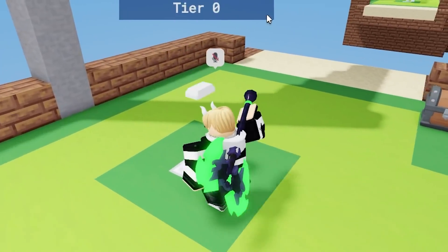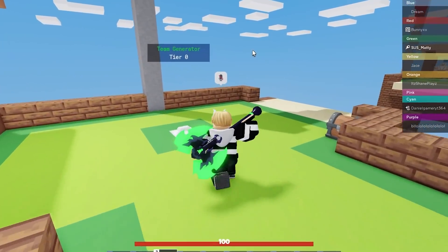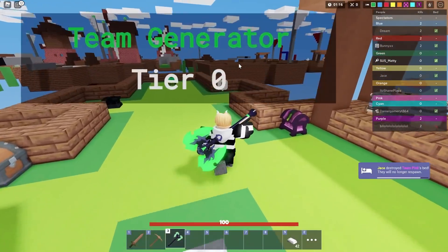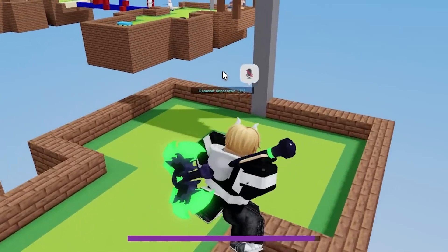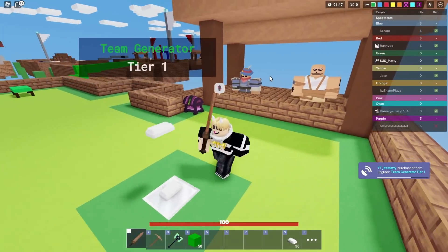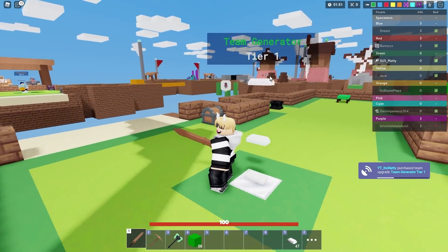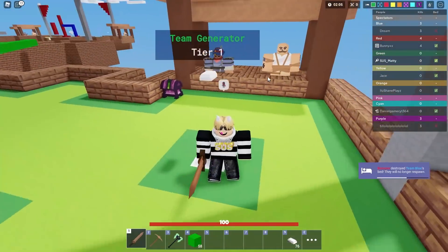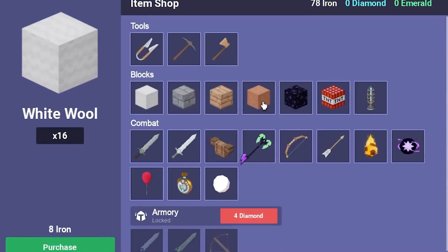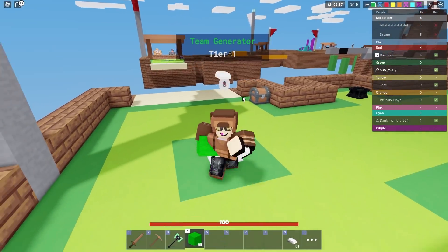I've got to be careful I don't land on anyone with this axe because if they fall after taking damage from me, I'm done. I'll start off by getting the axe — it's gonna be really good for running away from people. I don't really think I should do a really good bed protection, although a decent one would let me stay alive a lot longer.